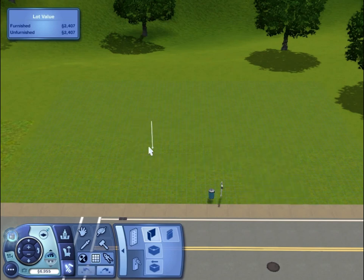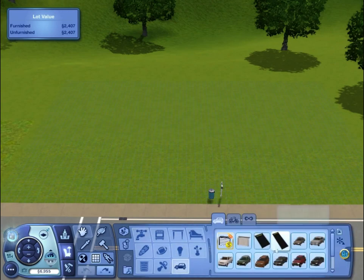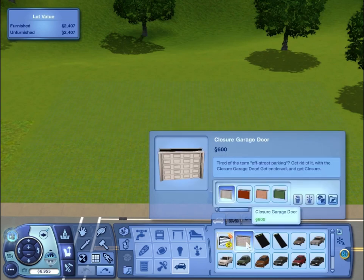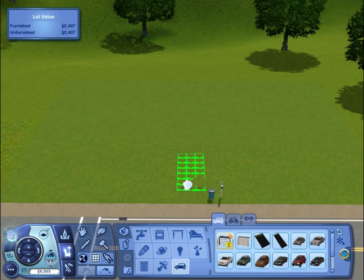Maybe we should move it over a little — yeah, I think that's the best thing to do, because we do have a lot to build. Oh wait, what's that? Oh, there's a garage door! Well, I guess we can use it, but we're not really going to get any use out of it, so it doesn't really matter.